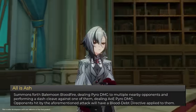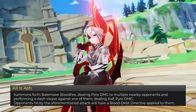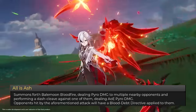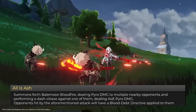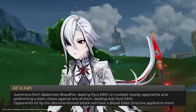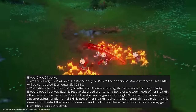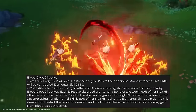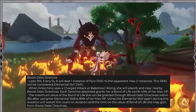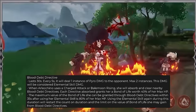Her skill, All Is Ash, is a very important piece of her kit, as it acts as an opener to her combos. She deals pyro damage to multiple nearby opponents and performs a dash cleave against one of them, dealing AoE pyro damage. Opponents hit by the skill will have the Blood Depth Directive debuff. Blood Depth Directive lasts for 30 seconds; every 5 seconds it will deal 1 instance of pyro damage to the opponent, maximum 2 instances. This damage will be considered elemental skill damage.